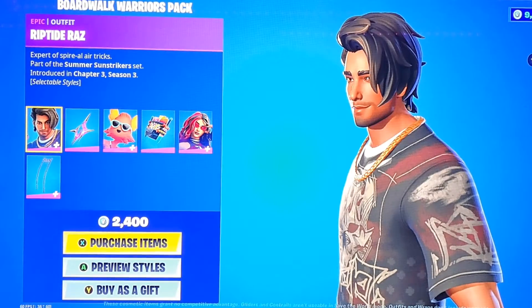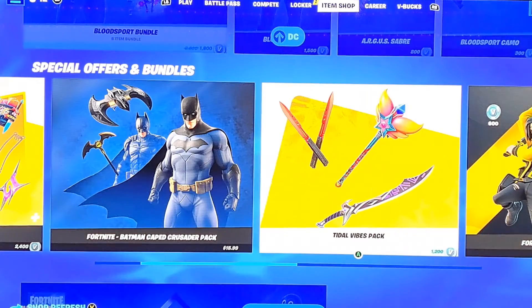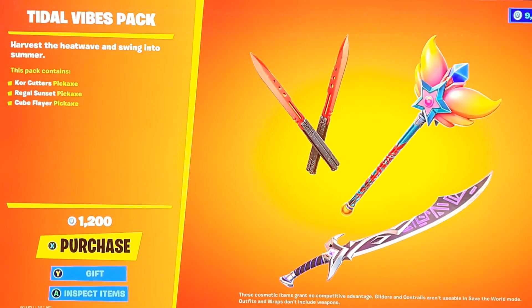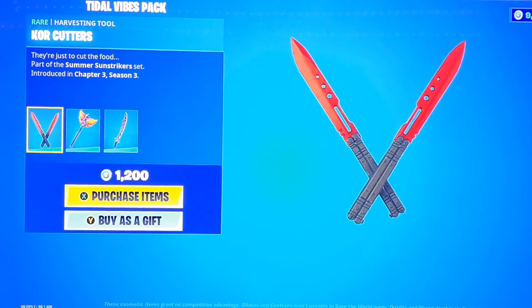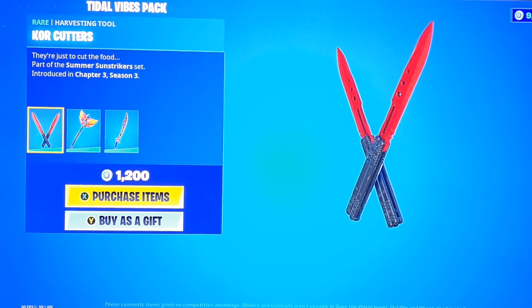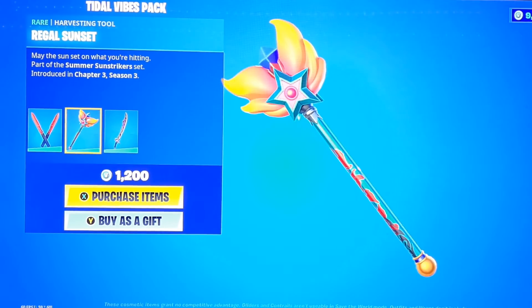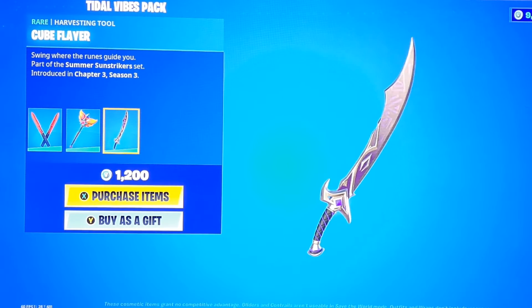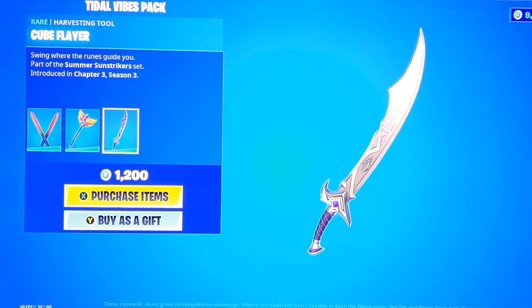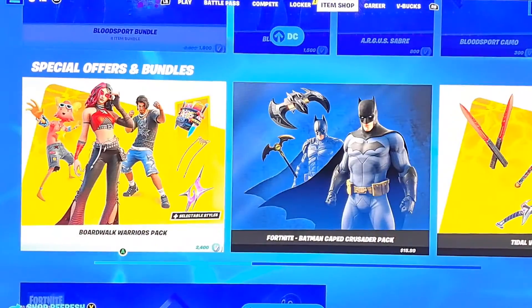Let me know what you guys think about the Boardwalk Warriors Pack down below in the comments. We also have in special offers the Tidal Vibes Pack. These are their pickaxes — we got the Core Cutters for the Core skin, which actually look really cool. We got the Regal Sunset, which looks horrible — just another remake of Gus's pickaxe. And we got the Cube Flare, which looks pretty cool but is a little bit basic. Overall these look really cool.